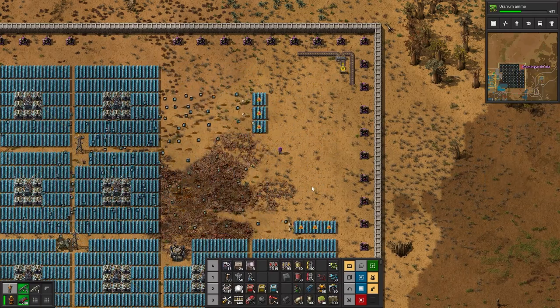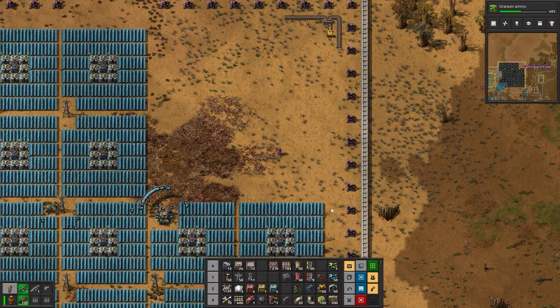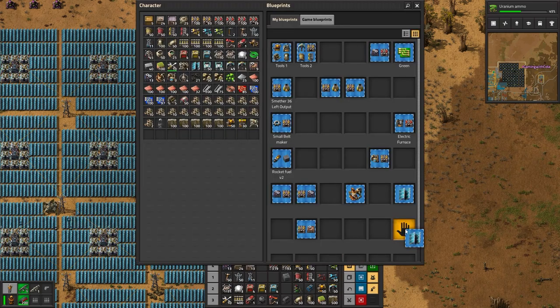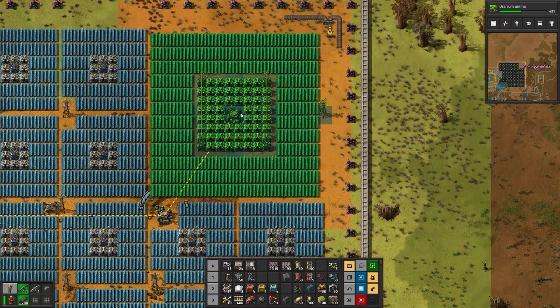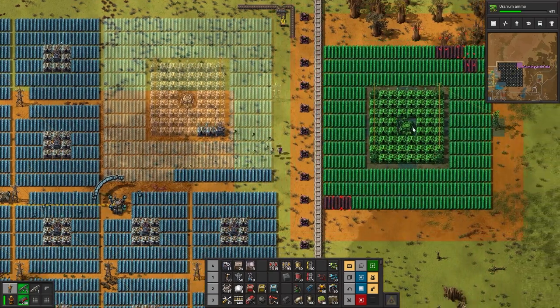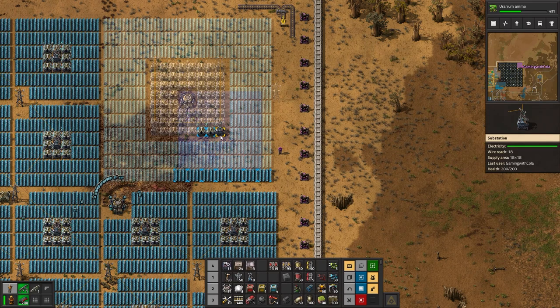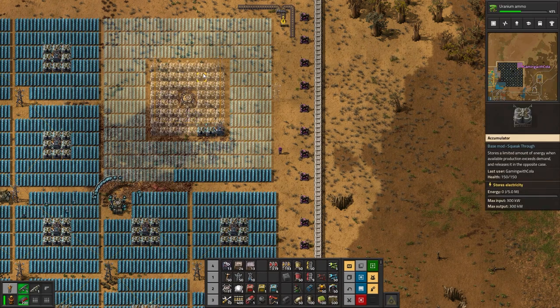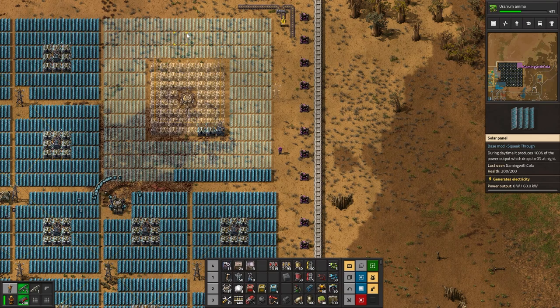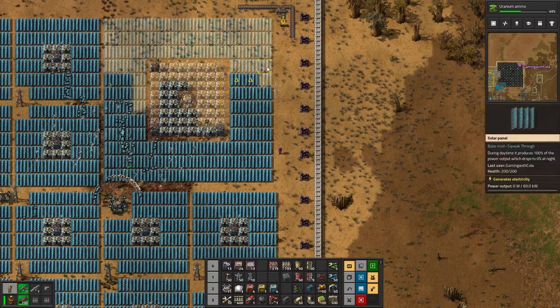You guys are just going to have to bring it back. Let's go to blueprints and plonk this bad boy down - there we go. Those dudes are going to bring all those back, and that is going to be my continuous solar farm. It's not a 1 to 1.2 ratio but I think it's going to do - love it so much.